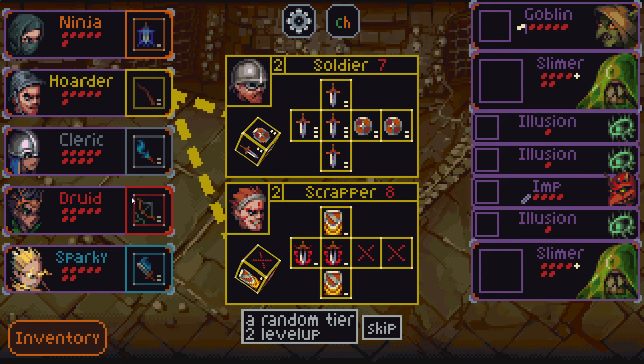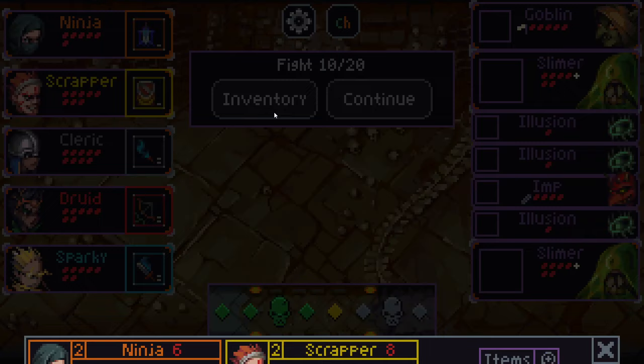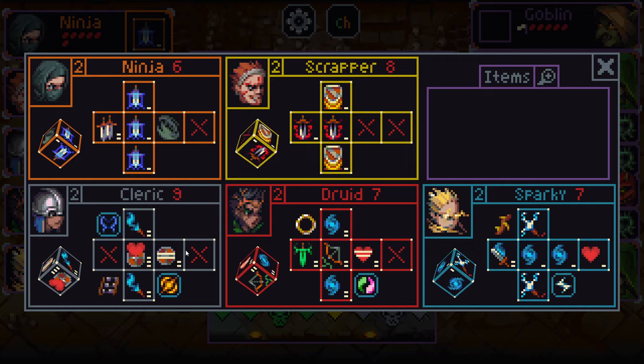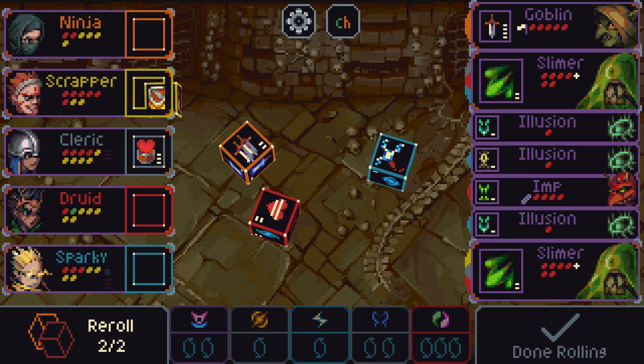Soldier versus Scrapper. On this team, we don't actually generate much shields — especially because we have the Chakram — so I'm not super interested in Scrapper. But I think balance plus bloodlust is good enough here — take it over Soldier, it's kind of close. When Cleric does roll a shield side, it's pretty good. We do need to get a turn one balance off ASAP, because this is a pretty scary start.